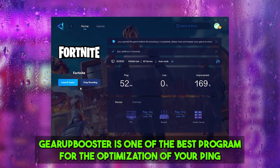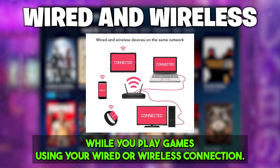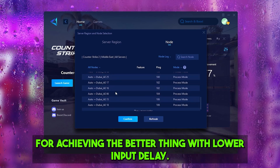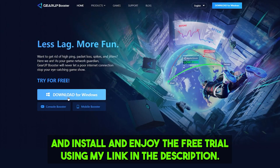GearBooster is one of the best programs for the optimization of your ping while you're playing games during a wireless connection. It is one of the best programs for rerouting your network and helping you connect with the nearest server for achieving better ping with lower input delay. Make sure to check out the link in the description for downloading this tool and enjoy the free trial.